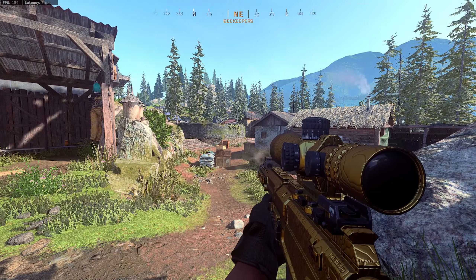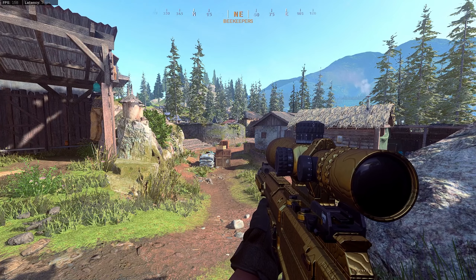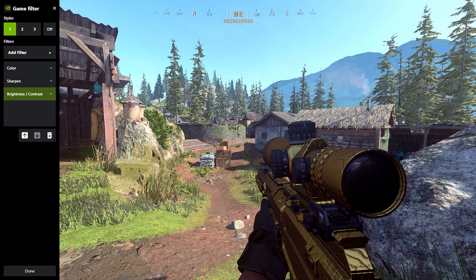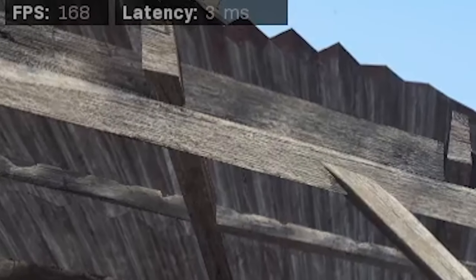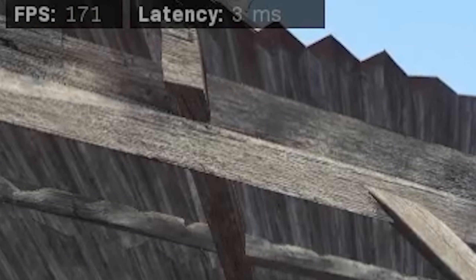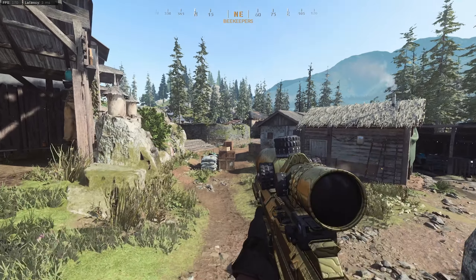Let's stand here and try again. With the filters on, it's around 155 again. Let's turn them off — 168 to 171. So it's like the same, 10 to 15 FPS difference.